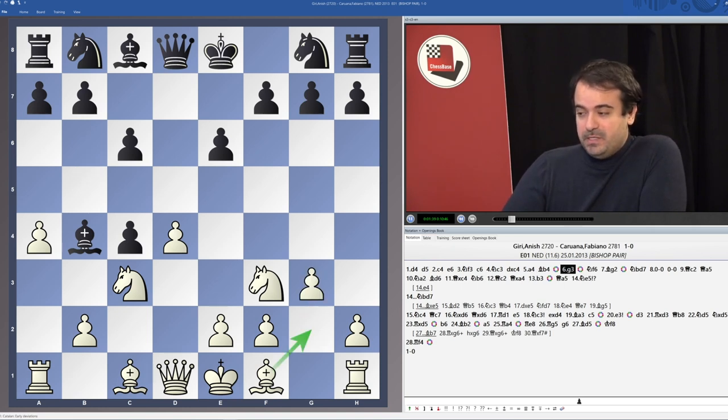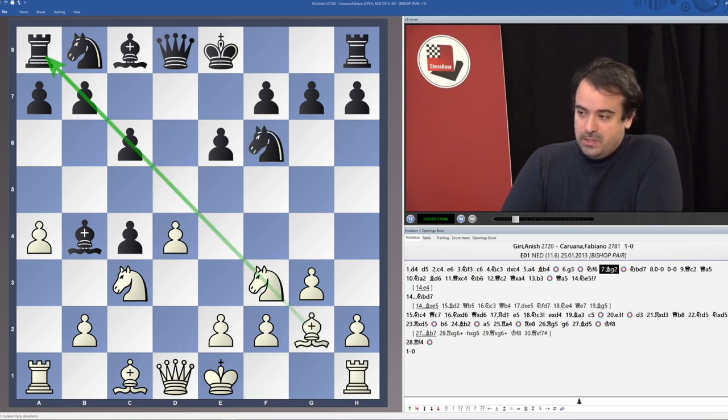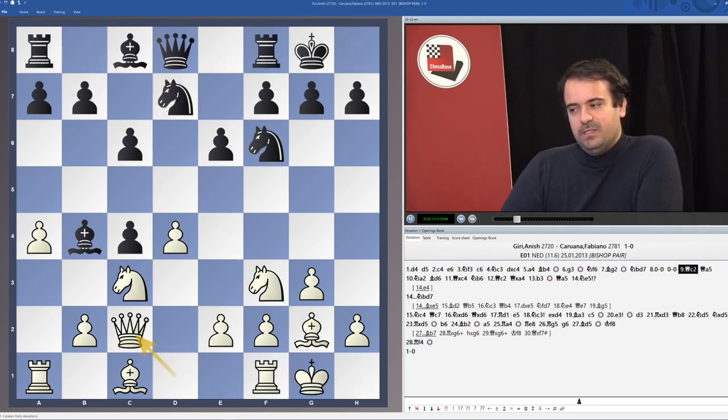The Bishop will be very well placed on g2 now that the pawn is no longer on d5. When you put your Bishop on g2 and Black has a pawn on d5 with pawns on c6 and e6, it's like a fortress and the Bishop is hitting a wall on d5. But now the diagonal is already a little bit more open. White also has the possibility of playing e4 at some point thanks to dxc4 having been played.